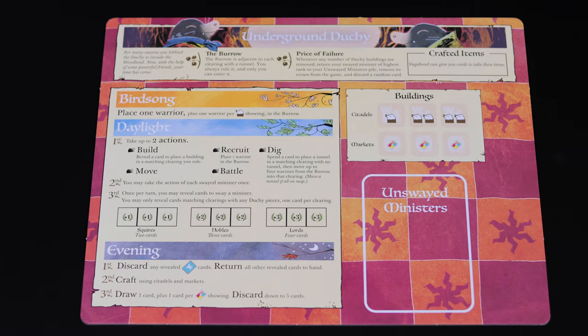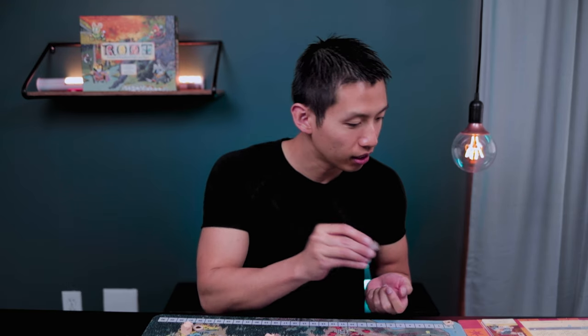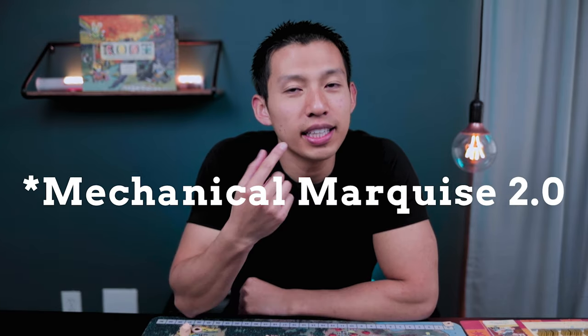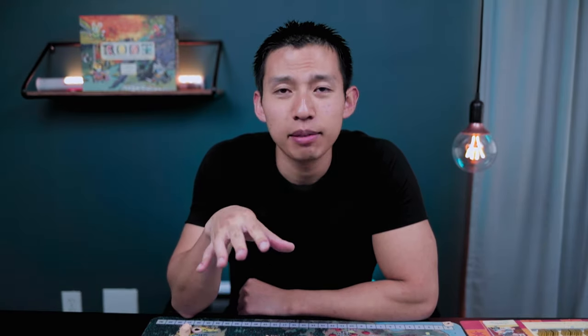On my player board there's a slot called unswayed ministers. I'm going to take the nine minister cards and put them face up in that slot. The Duchies version of buildings are also citadels and markets, and I'm going to put those in their corresponding spots on the player board. We also have nine spots for crowns, so we're going to put a crown in each of those slots. Who doesn't love a brand new set of shiny meeples? Now we set up the bot — we're playing against the Marquis state cat, which is different from the River Folk expansion.